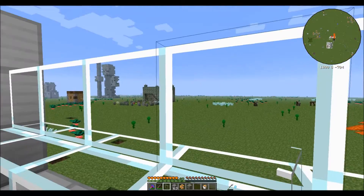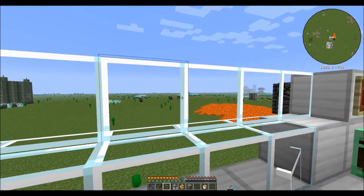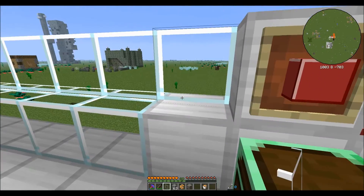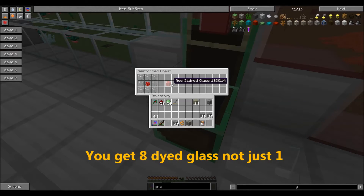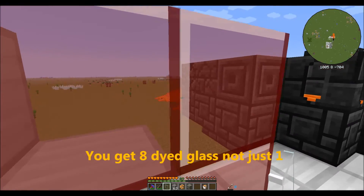I really like the textures, and I've heard through the grapevine that the developer is going to smooth out the textures so you won't have edges between panes - it'll just be one giant pane of glass, which will look amazingly cool. The other thing you can do is dye your clear glass: take whatever color dye you like, surround it with eight clear glass, and you'll get one stained glass block.